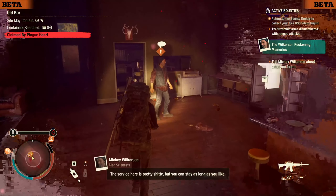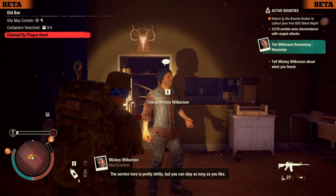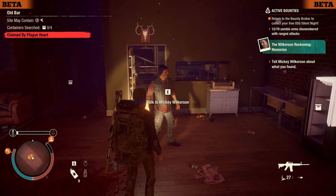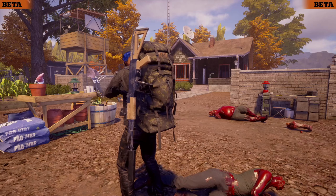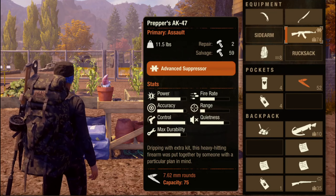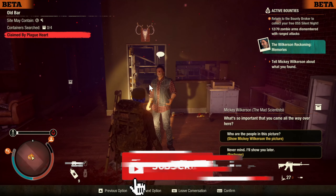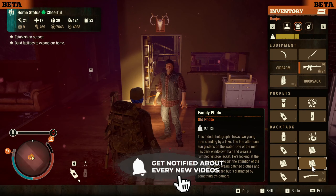What's up survivors! In this video I wanted to give you guys a rundown on the steps needed to find this secret mission from Mickey Wilkerson that gives you an insane gun at the very end of it, with a max mag size of 75. It also gives you a little more story content as well. If you guys are new here, I do cover all things State of Decay 2 and 3 related, as well as guides, news, and live streams.